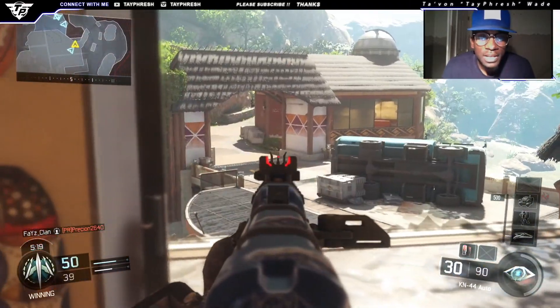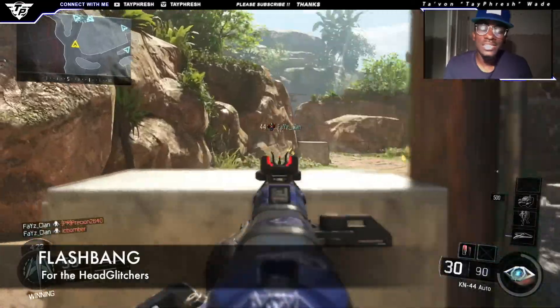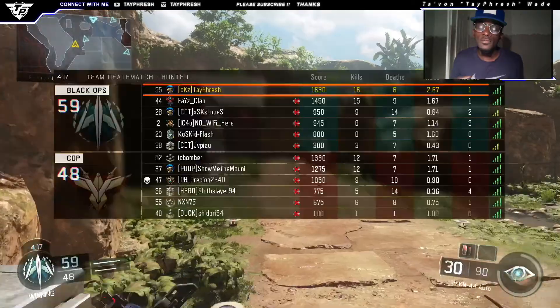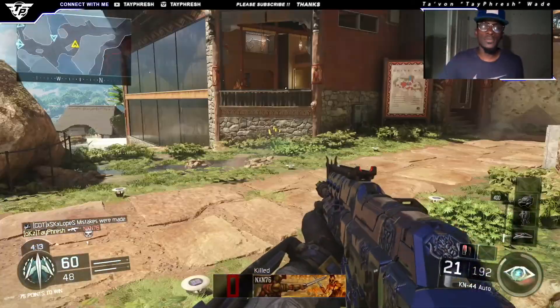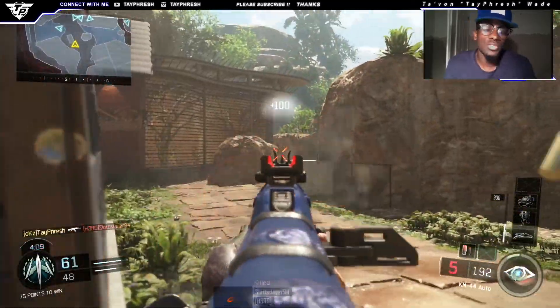I had no lethal, but the tactical that I use is a flash bang. That's for anyone who likes to sit back and head-glitch — I just throw the flash bang, then jump in the air and kill them, taking them out really fast. It's really nothing.